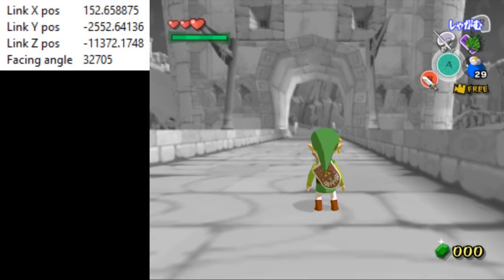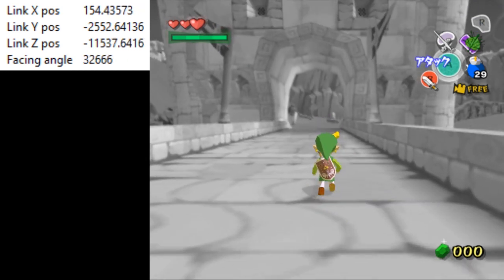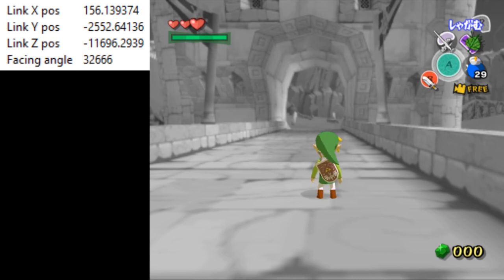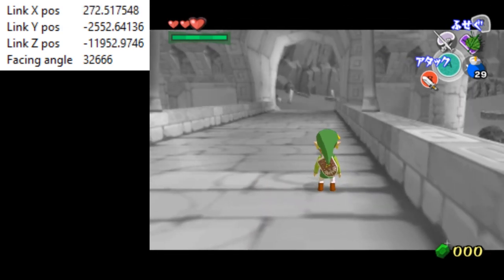For the setup explanation I'm going to be on a Dolphin emulator so that we can have this positional data view in the top left and so that I can make save states as I go along and explain the different nuances that go into this setup. It is quite complicated right now — hopefully it'll be much simpler in the future — but this is what we have for now.